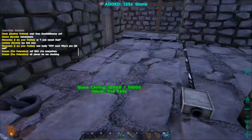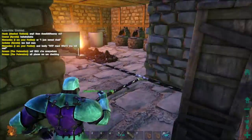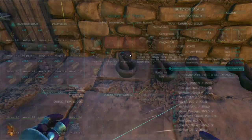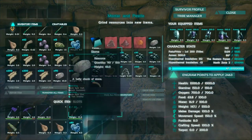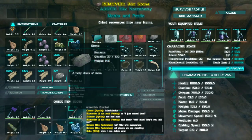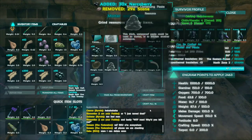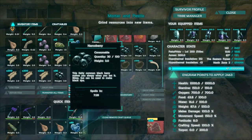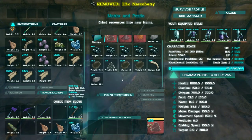Let's make some more cementing paste. Put it in this one. There we go — bada bing bada boom. Let's get that out of here. Look at that — 16. We need some more stone.